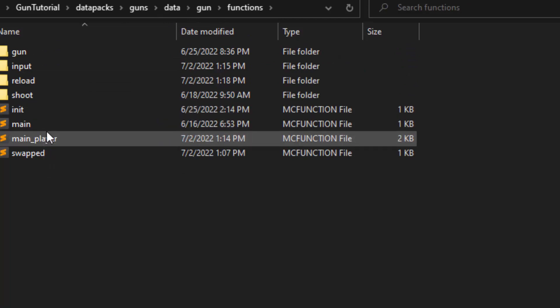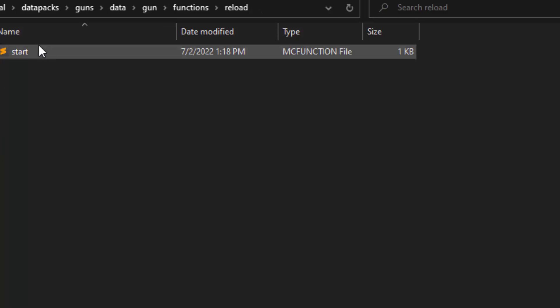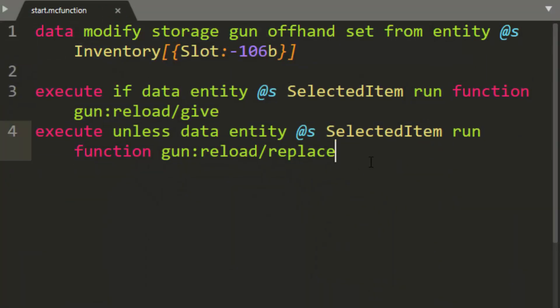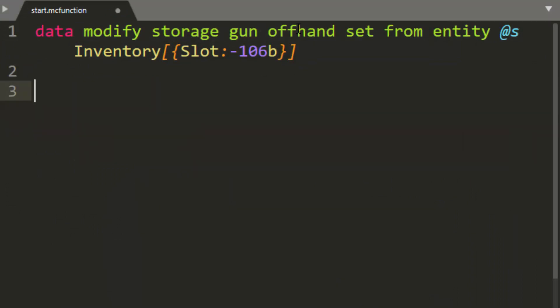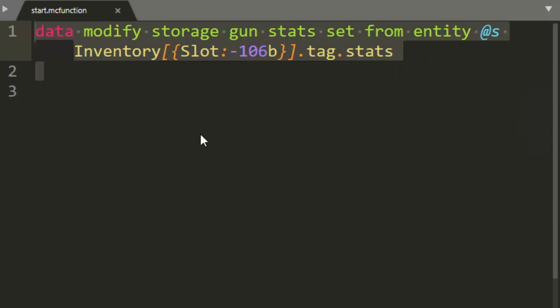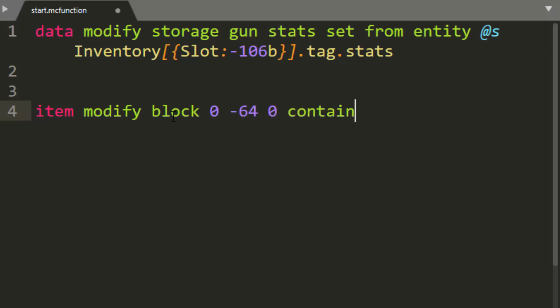Before we get into that, let's update from last week. We did reloading last week. I'm going to get rid of replace and give boop — we came up with a better way. Someone in the comments mentioned this: just a better convention, just swap the offhand with the main hand. So we're going to do that, and we're also going to change this from saving to offhand, save it to stats.tag.stats, so that we kind of load our gun stats when we start the reload. And then inside here, we're going to do item modify block 0, negative 64, 0, container.0 from entity at s weapon.offhand.